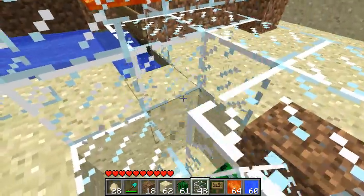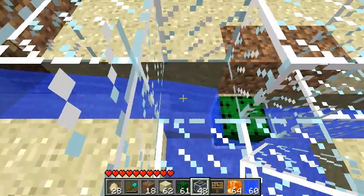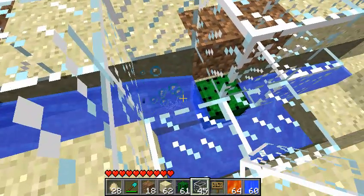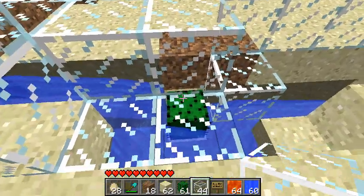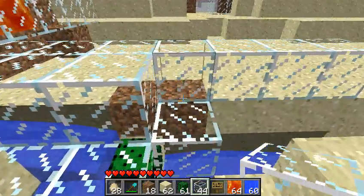So once you have done that, you can let the water through and you see how the top of the water goes to the cactus but the items that fall into it will sink down and continue on. You block that off so they end up getting stuck here — and this is basically the entire trap and how it's going to kill the chickens.